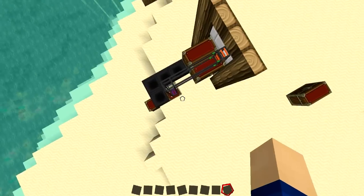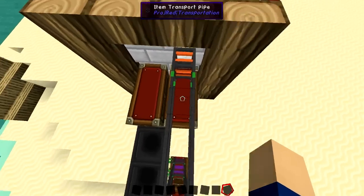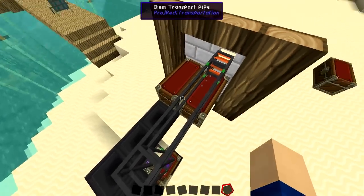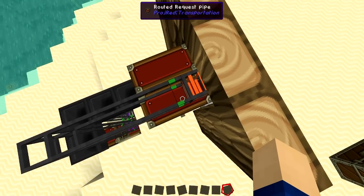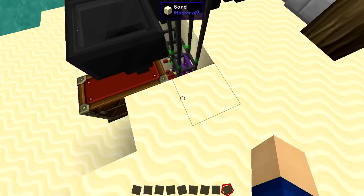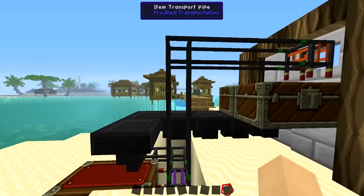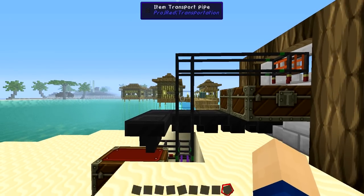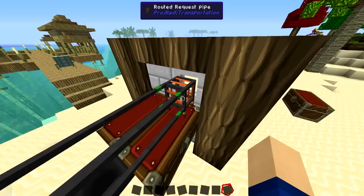This is compacted down pretty much — I'm sure you can make it a little bit smaller. This layout is just there to show all the different functions. We've got one routed request pipe right here, and down here there are routed interface pipes with some chip cards in them and also some transport pipe. That's about it, and it's not really expensive.